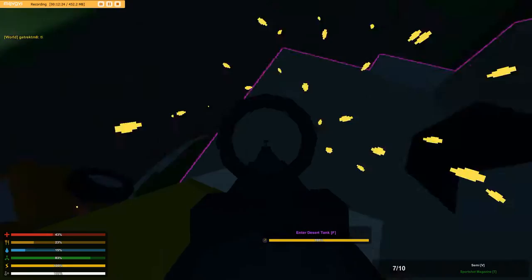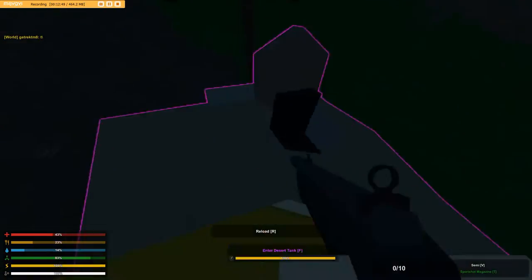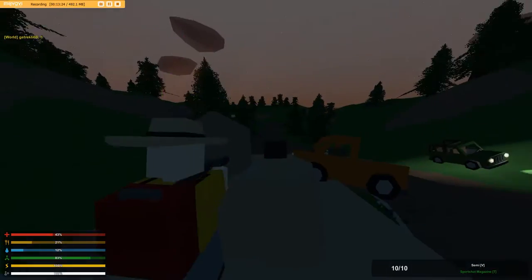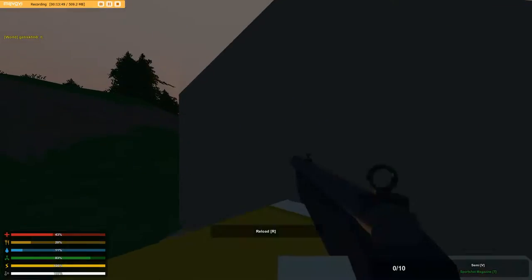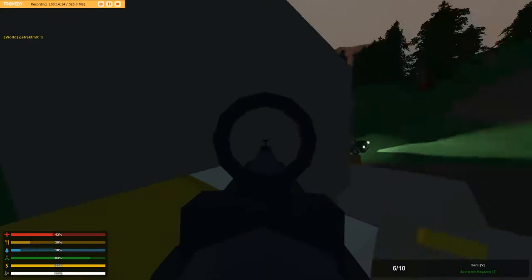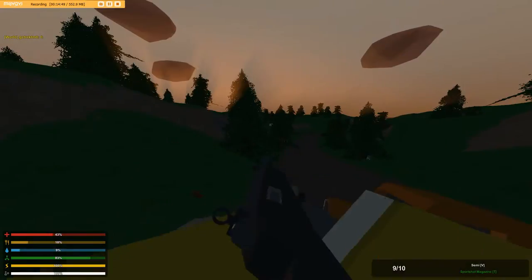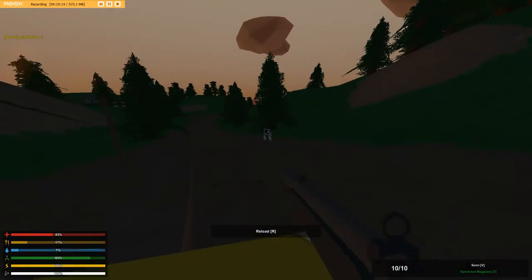The first vehicle is an off-roader. It can take 33 shots before it blows up from the Sportshot. It has an 860-second gas tank, which is pretty good, and tops off at 35 mph, which is not very good. Next is a pickup truck. It also takes 33 shots to blow up. It has a 760-second gas tank, which is not as good, and it tops off at 37 mph. Keep in mind, these are miles per hour, not kilometers per hour, so the numbers might seem low if you're thinking kilometers.